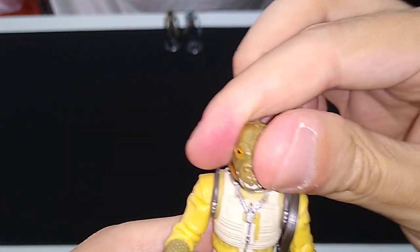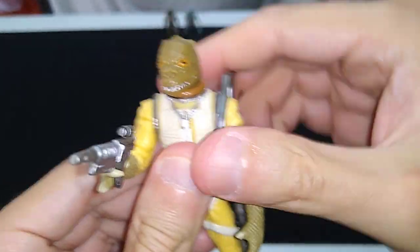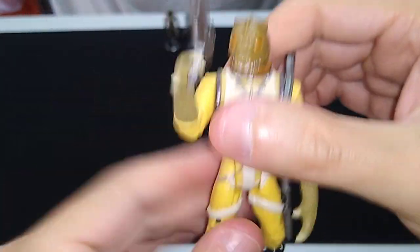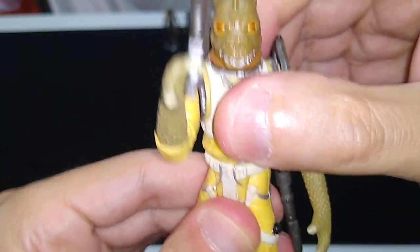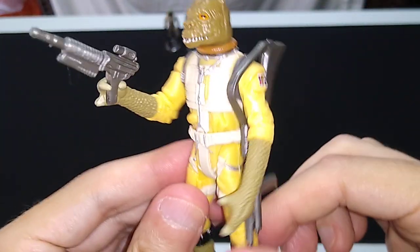As far as articulation, it's the same as most other figures — pretty tight joints on this one, but he poses quite well. Arms, hips, head, and at the waist. He swivels at the waist. I think that's a really cool action figure.